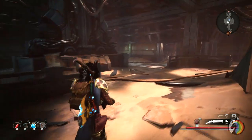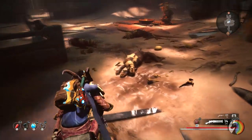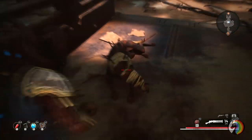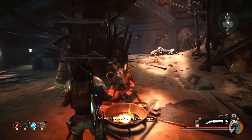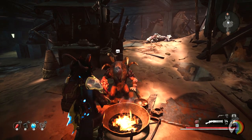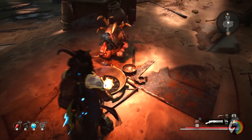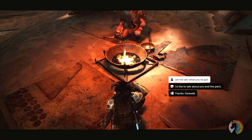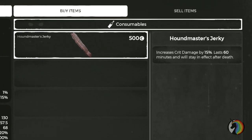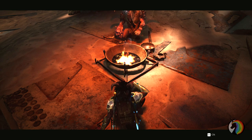Upon entering, you will meet an NPC that will tell you to be quiet. As you can see around, there are a lot of dogs sleeping here. These dogs will attack you if they spot you, but if you don't make too much noise, they won't notice you. You can speak with this guy and buy stuff from him — he's a merchant and he sells only one item, which is actually pretty cool: it increases your crit chance by 15% for one hour, and it's pretty valuable, something you may want to stock up on before proceeding.